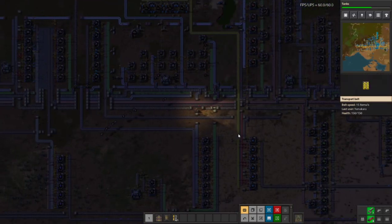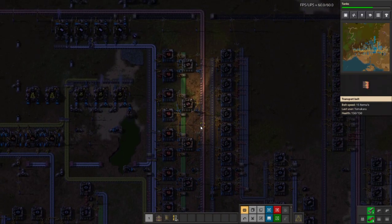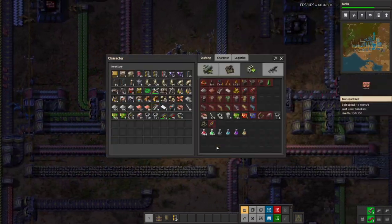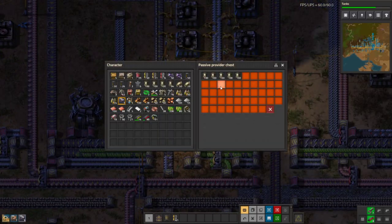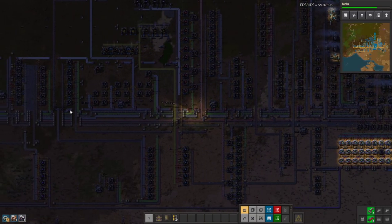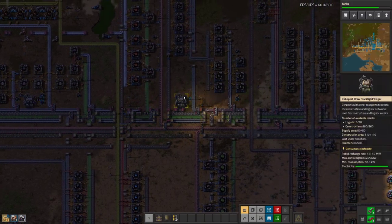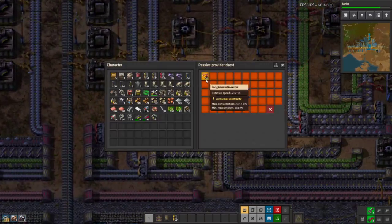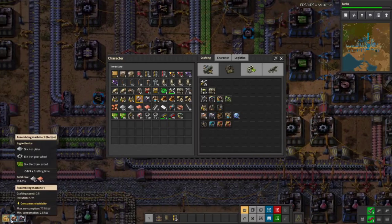Now we're going to add more red chips — red's just not keeping up. We can quickly run up the bus line and it's really easy to see what the problem is: it's just too slow, there's no other problem. We need more. I do automate assemblers somewhere — I thought I did anyways. Oh, it's right there. As you give up hope, it pops up in your face. What do we need for more of these? Steel.